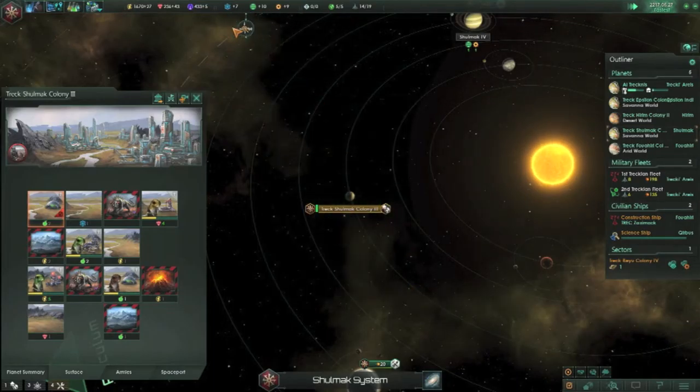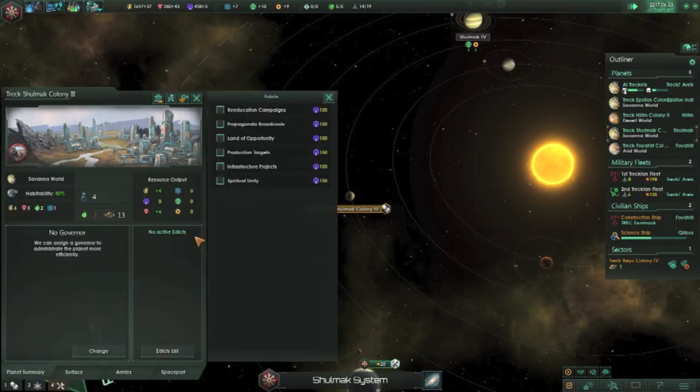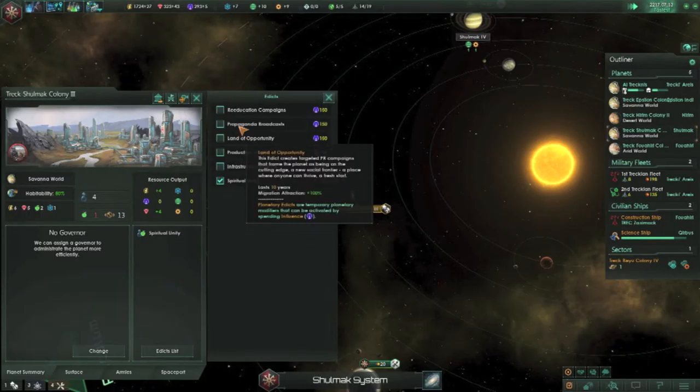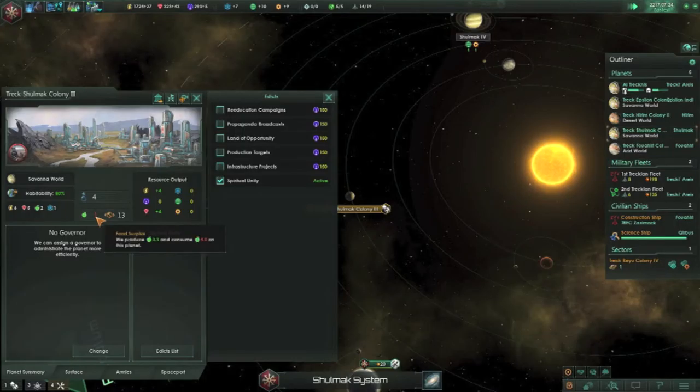Inactive buildings, construction complete, anomaly. Let's see what the problem is here. Minus one food. We could go for spiritual unity — plus 10% food. Production targets, then opportunity. Aracus for education. So there's nothing I can really do more than that — at 3.3.